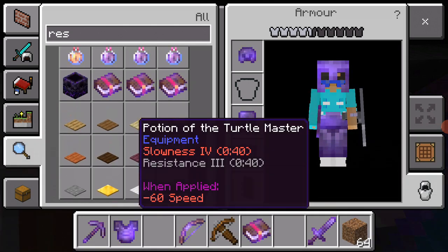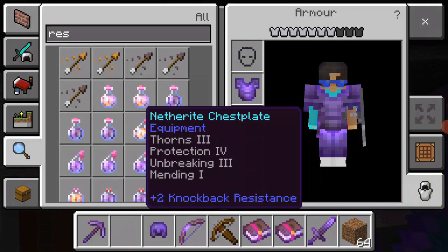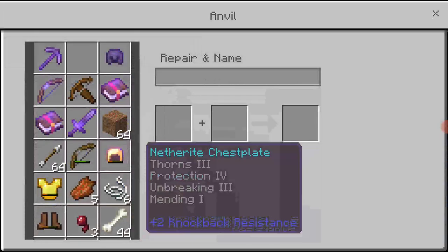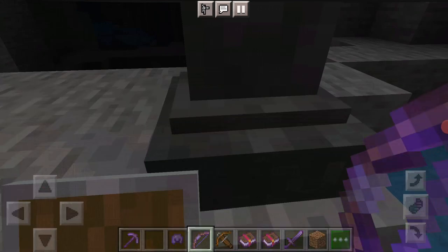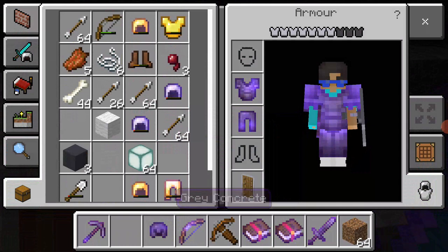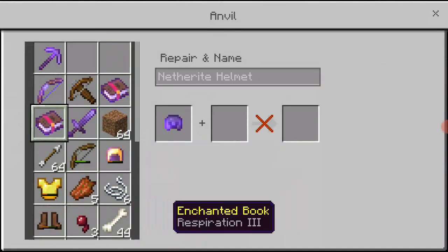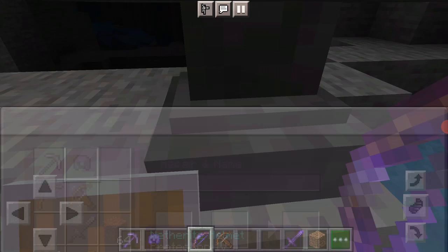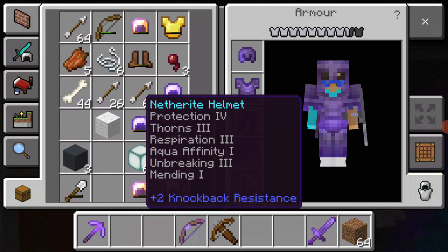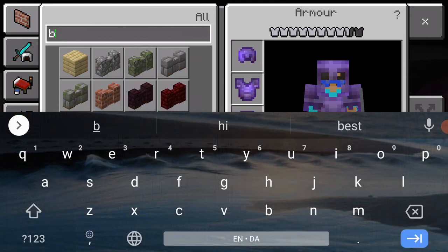Respiration! I can put this here and change that to there. I can't believe I just got rid of my boots — I'm such an idiot. Okay, Respiration 3 and Aqua Infinity — now that's a maxed-up helmet! What did I get rid of? My boot.